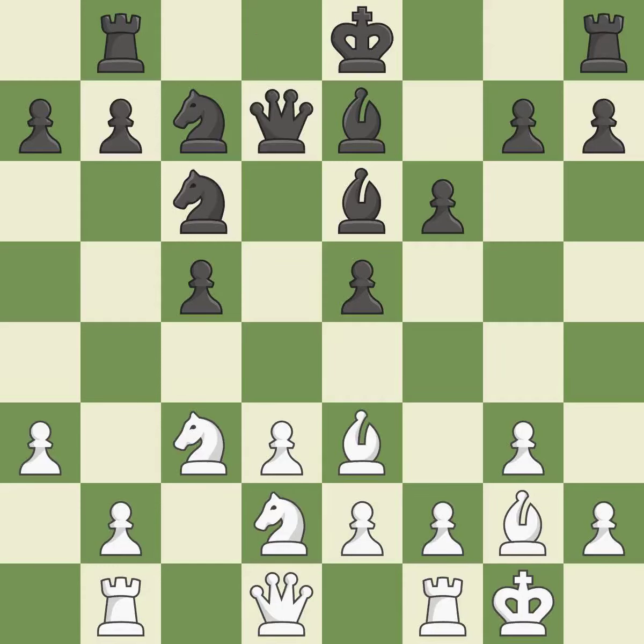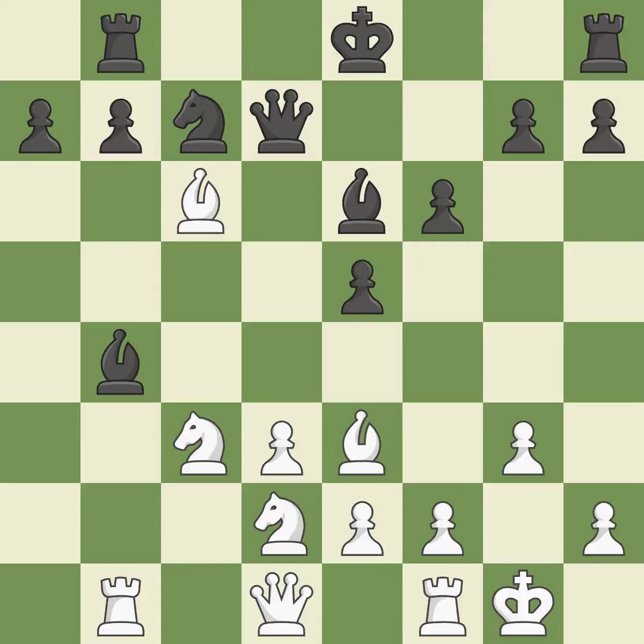By moving a queen from its beginning square, this activates the queen — it is ideal and the best choice. It is a fair deal after all captures. This poses a threat to strike a knight — it is ideal. That's an unfortunate error — it is a mistake. This misses a chance to win a rook — it is incorrect.